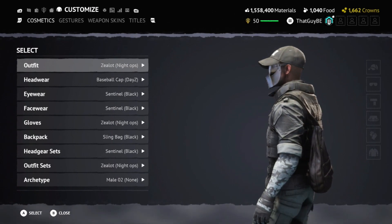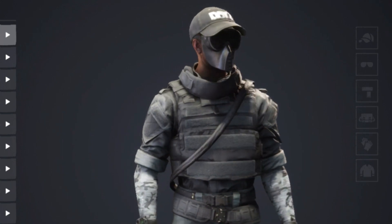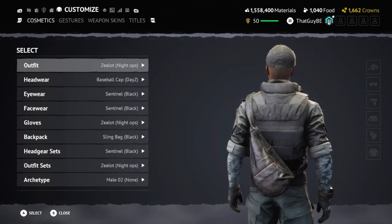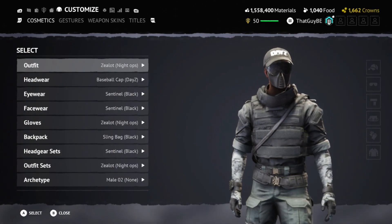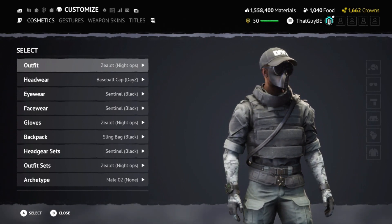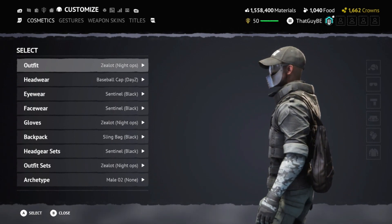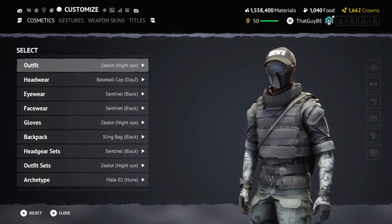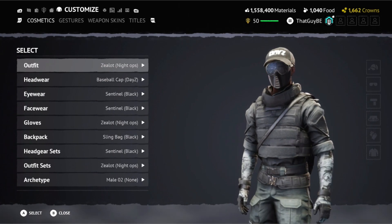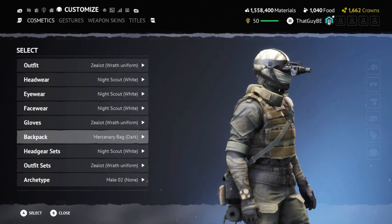Next we have the Sentinel black mask with the Zeliot full outfit and the daisy hat. I'll definitely be using this in the future — I really like the look of it with the baseball cap and the full face covering. This would be a good outfit to pair with an ADR or an SMG type weapon for fast, close-combat gameplay. It has a really great all-blacked-out feel.